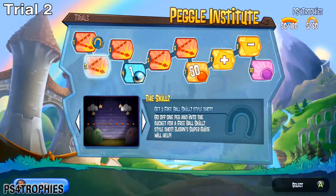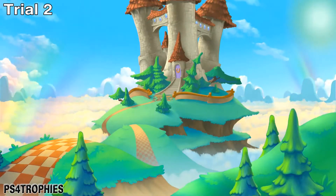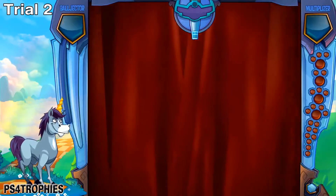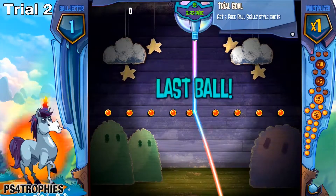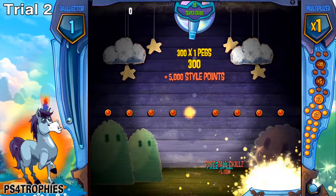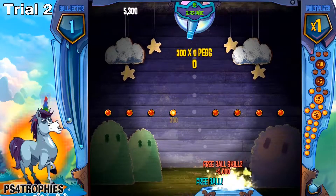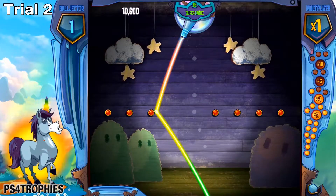Trial number two requires you to get three free balls using the ball skill style shot, which requires you to ricochet from one peg into the bucket. This is a very useful ability, particularly if you're trying to clear out all the pegs and you don't have many balls left — just ricochet off the side and into the bucket for a free ball. Do this three times to complete the trial.